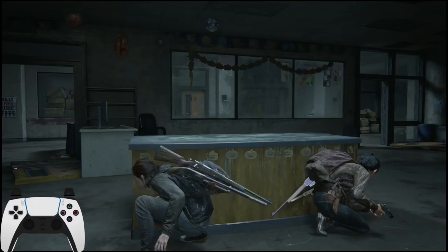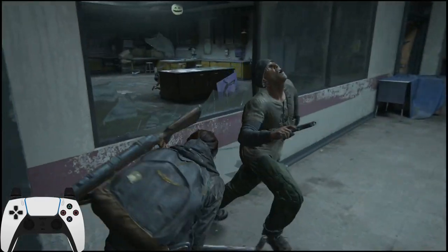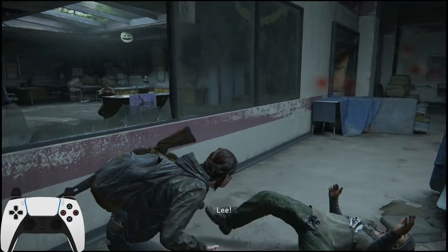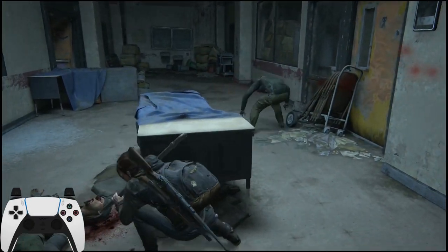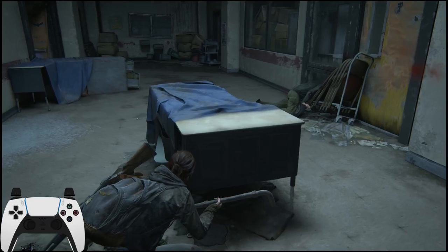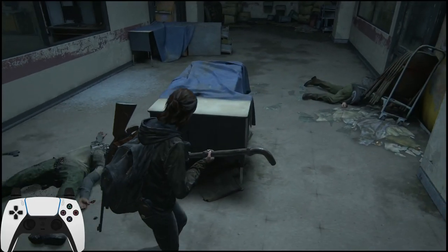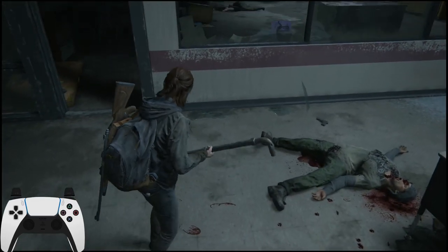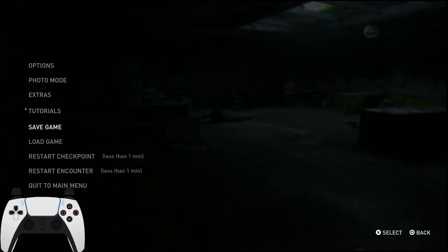As soon as we get control, we're going to run right. We run right and pipe this guy twice, then immediately crouch and go behind the desk. Then we wait for Dina to kill the other one. The way Dina works in this area is after you kill one of these two, she will start shooting the other. So you can actually kill either one.